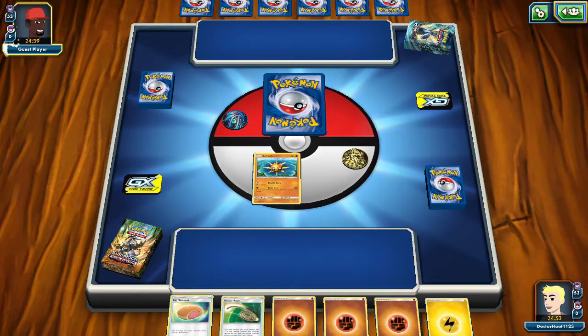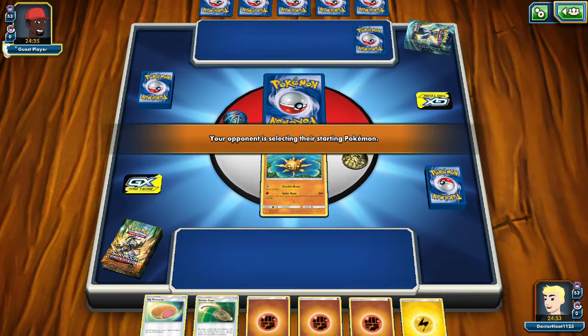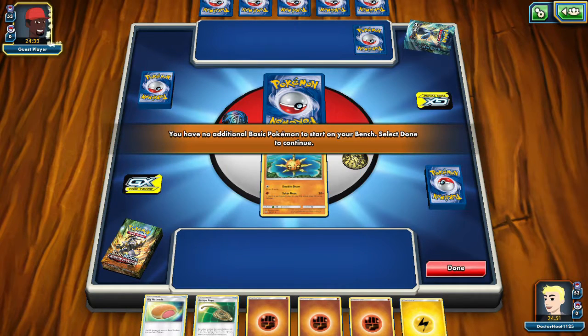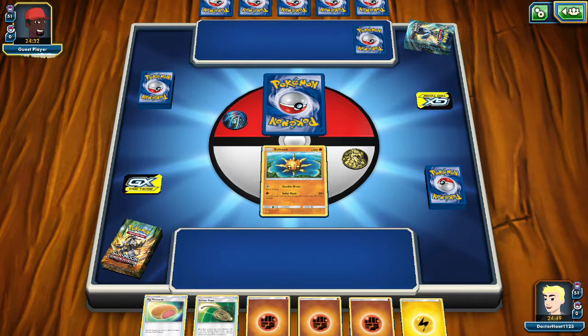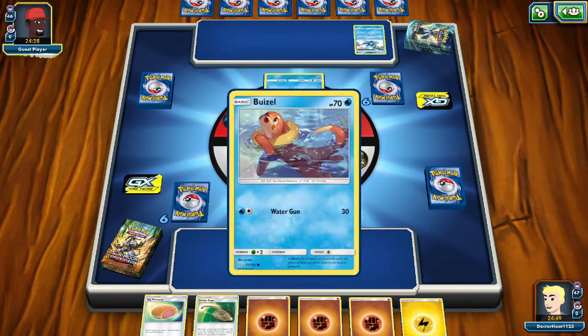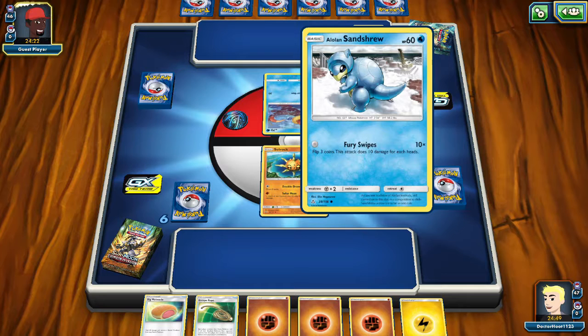Yeah, this is the only guy we have. He's sending him out, but we can draw a bunch of cards and get out of there for free. Yeah, we don't have any more basic Pokemon — we know how this is going. It's Breezeleon and a little Lince Andrew, because the card game doesn't have an Ice type.